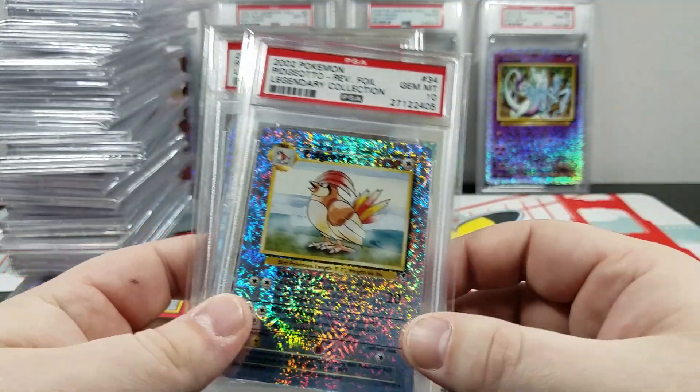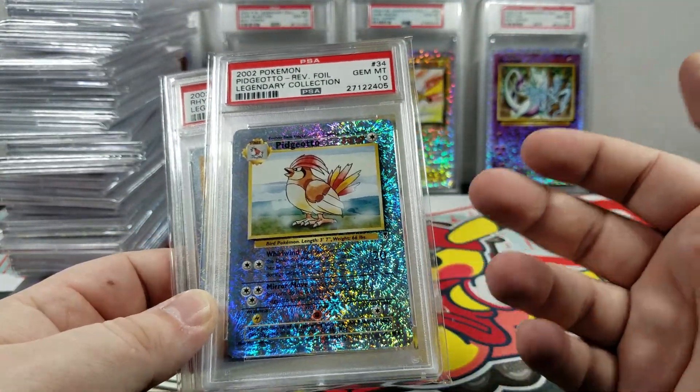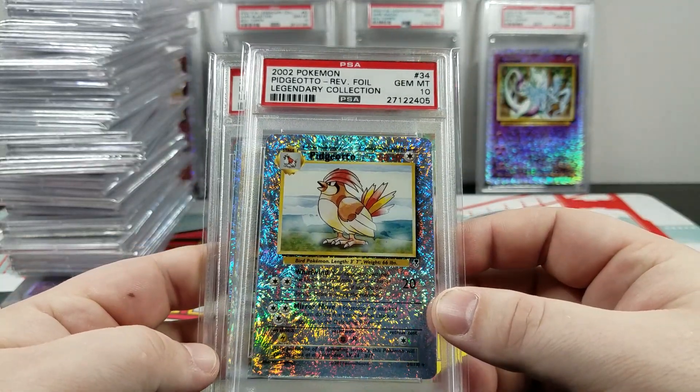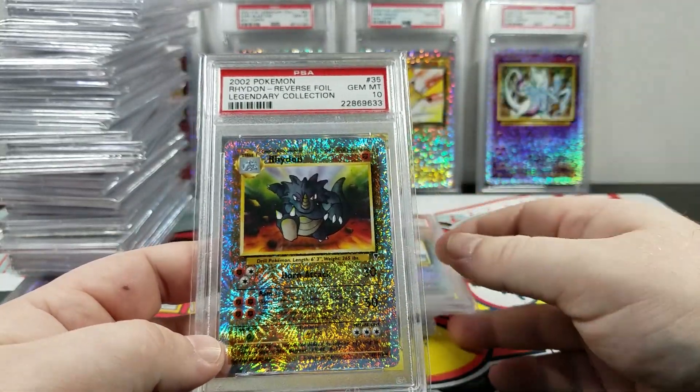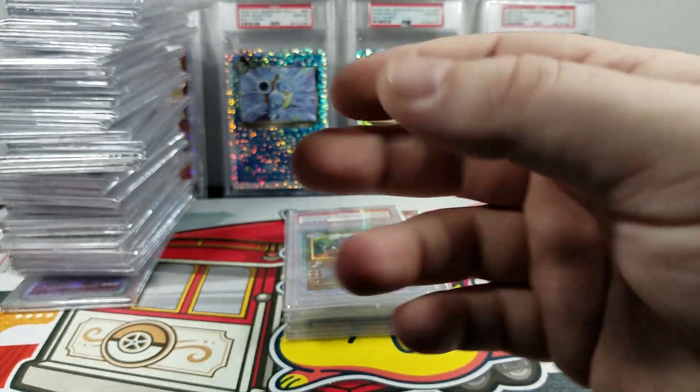Pidgeotto — dude, this was a tough one. I really struggled with this one. I could barely find a 9, let alone a 10. And when a 10 came up, I paid a premium for it because I didn't know if another one was going to show up. Let's keep going.